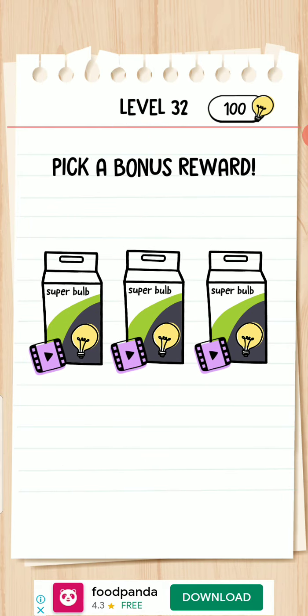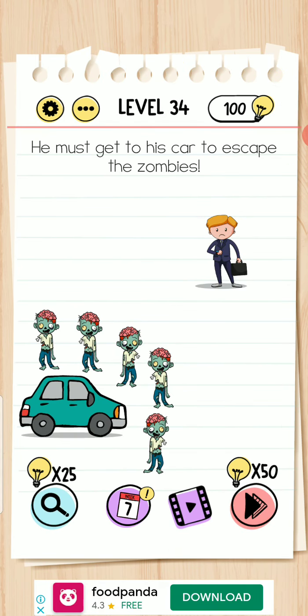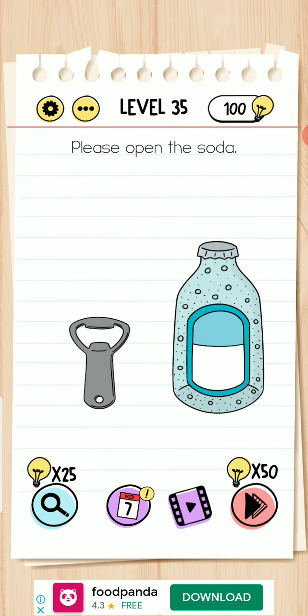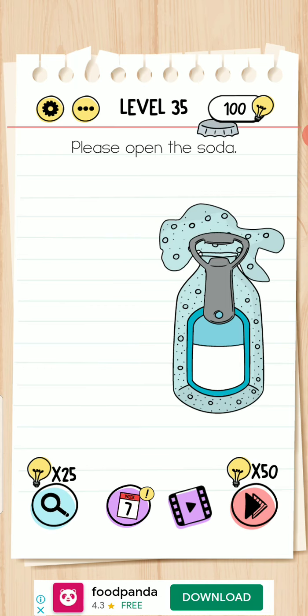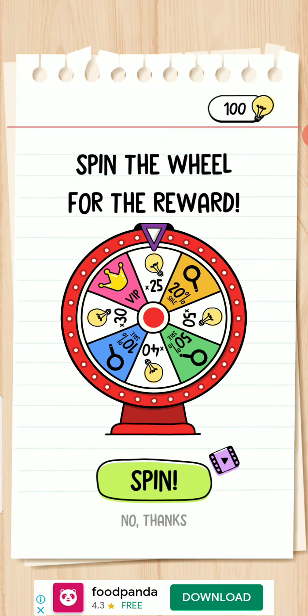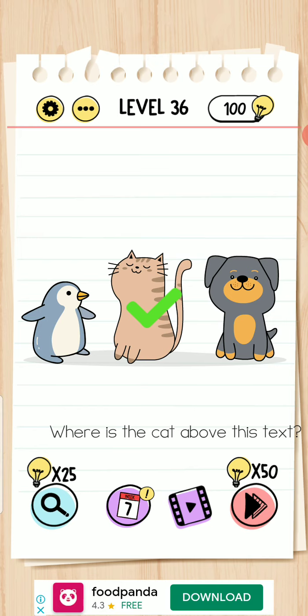Level 33 — move. Hold your finger on the cracking area and press call. Level 34 — he must get to his car. Level 35 — stay here and move your device upward. Level 36 — where is the cat? It's above the text. The text moves downward.